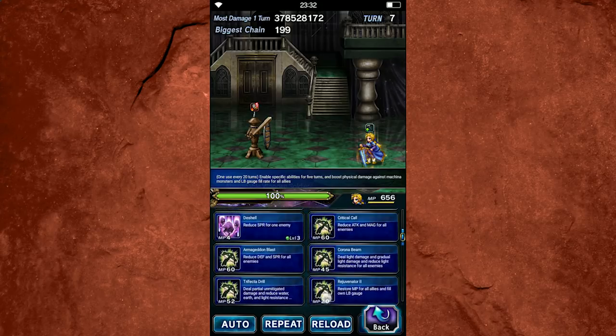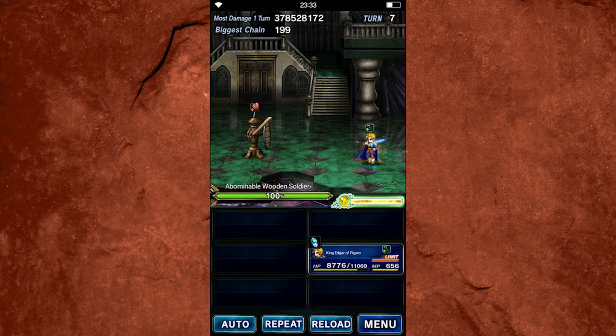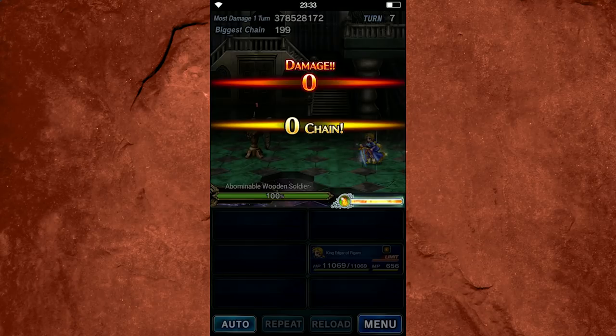However, it's not going to make or break Edgar, honestly. Some of these abilities are really handy because they give you on-demand options for breaking. For example, you can use Critical Call and Armageddon Blast together — that does a 70% all-stats break to all enemies. And it looks really cool.